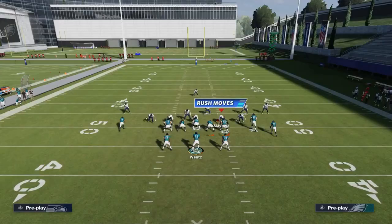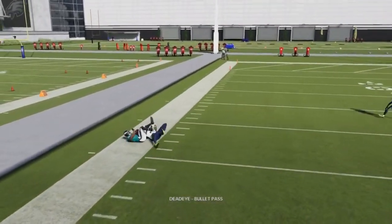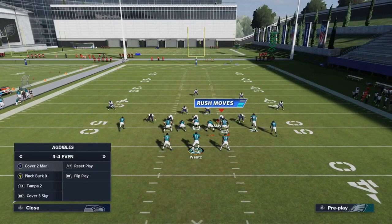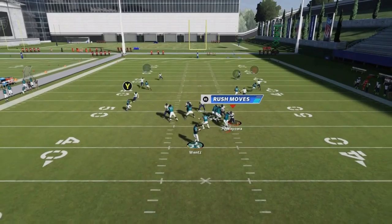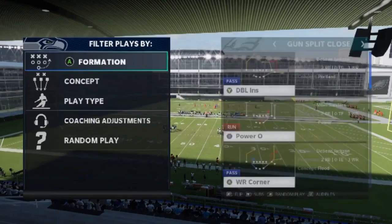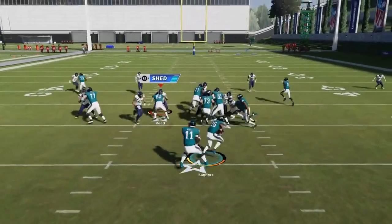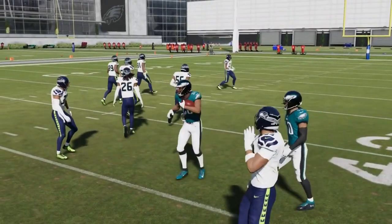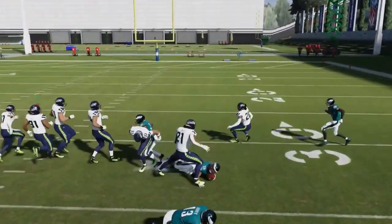Next up we got Wide Receiver Corners. Against cover one, this X route is pretty good — any man coverage that's not pressing. Even cover two man it should work out. It's definitely a good play against cover one and off coverage man. Next up we got the Power O — a good run play. The blocking really gets you huge run lanes to the outside. Very consistent, one of the better run plays in the game.